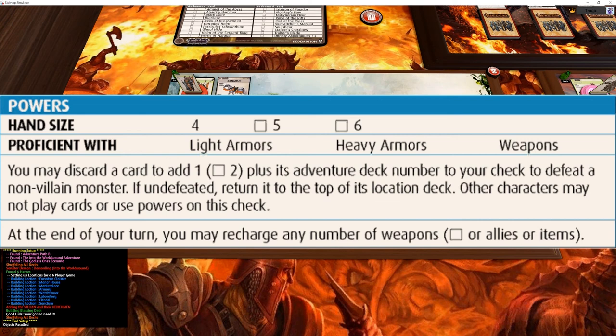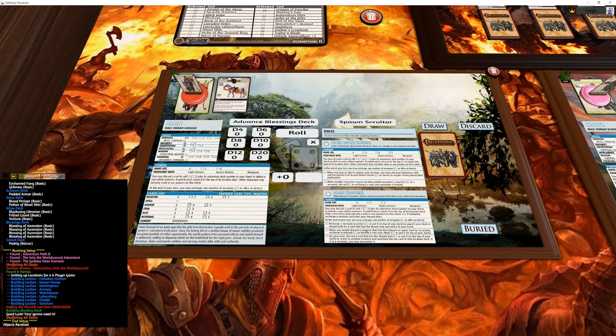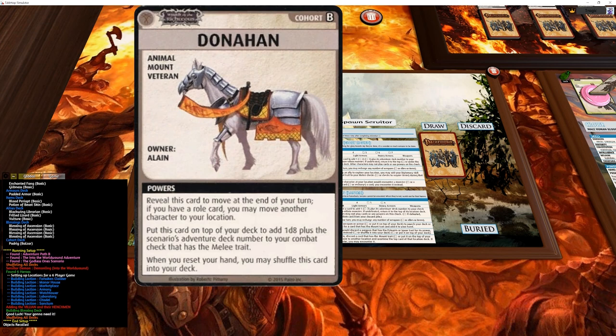The recharge weapons power is really strong — it allows him to keep his deck refilled and constantly get his good cards. The discard to add plus one to a check is also a lot better than it sounds. Even more important is that you can place creatures on top of the deck if you fail instead of shuffling them back in, so you know exactly what's coming — you can move the correct people to the correct areas. He also has Doahan his trusty steed, which is like a super powerful version of the horse ally.